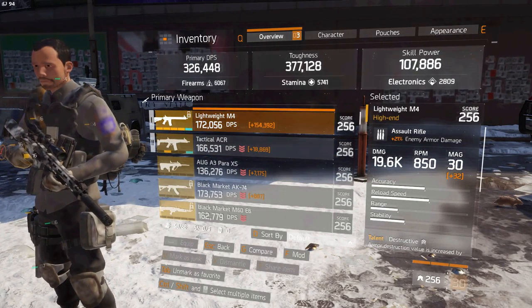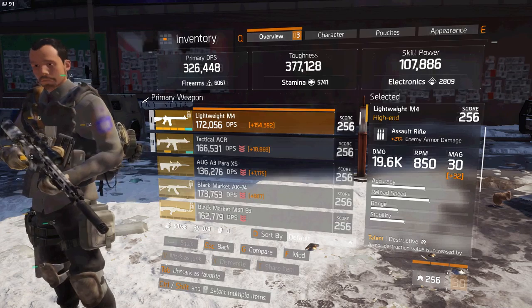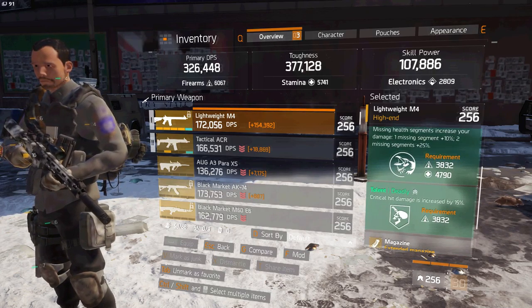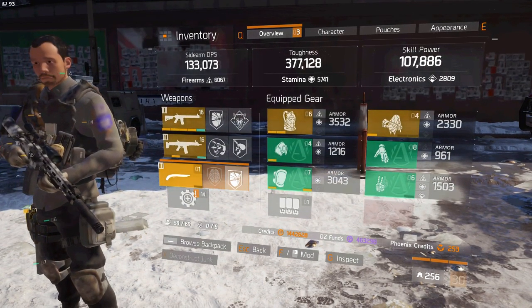First off, we got the Lightweight M4 with 19.6k base damage with firearms, 21% enemy armor damage. My talents are destructive, vicious, brutal, unforgiving, deadly. That's pretty much it for the weapons.